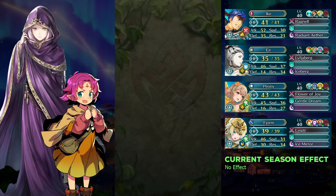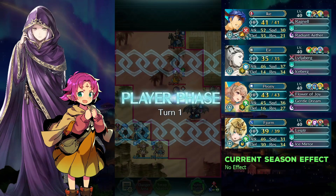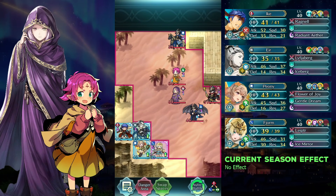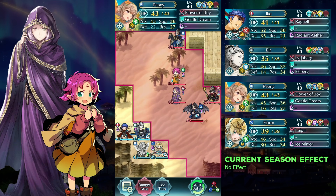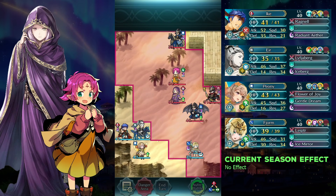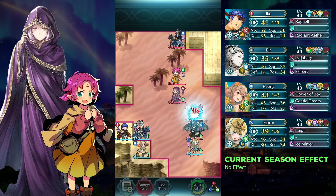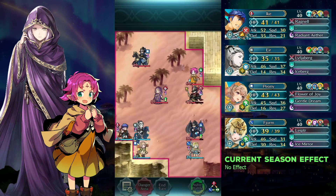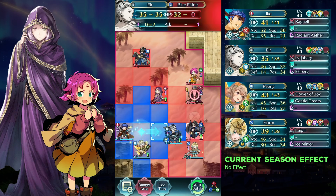The glimmer of life. End the action of Fjorm and dance her with Peony. Move your white. Defeat the bull mannequin with Eir. The glimmer of life.